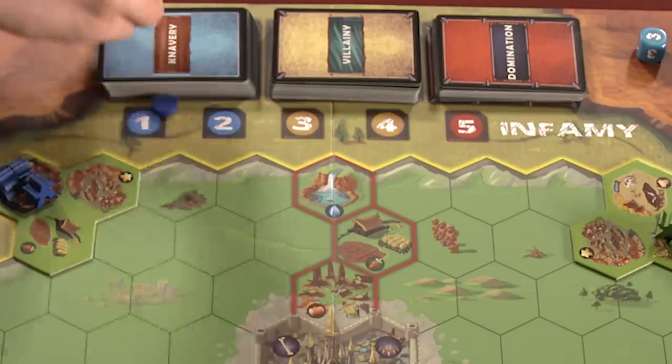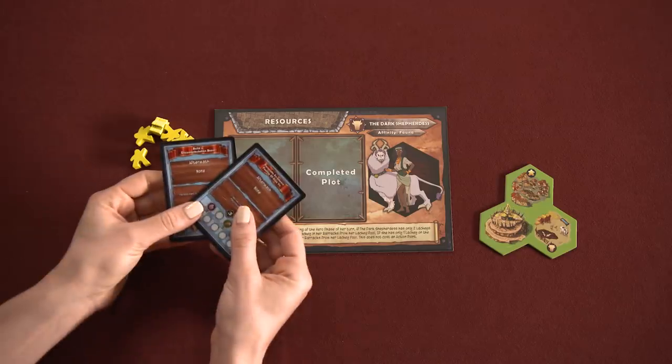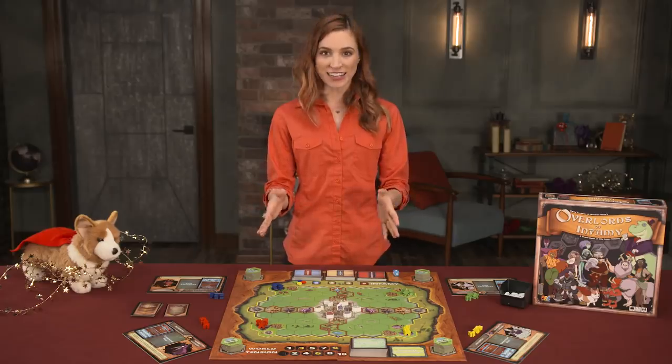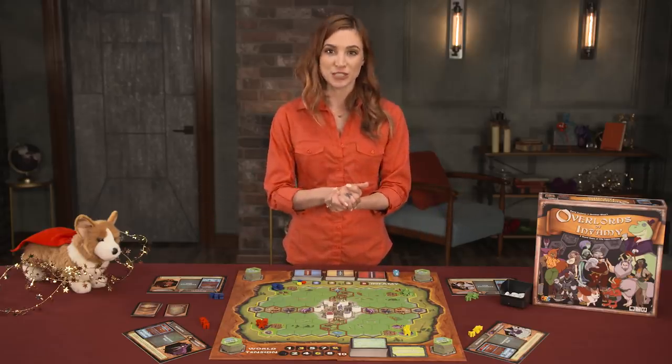Set the world tension tracker to zero, place each overlord's infamy marker at one, and place the adventuring hero in the center of the board. Finally, deal two knavery plot cards to each player face down. Those players choose one and discard the other to the bottom of the knavery deck. Randomly determine the first player, and then turns will proceed clockwise.